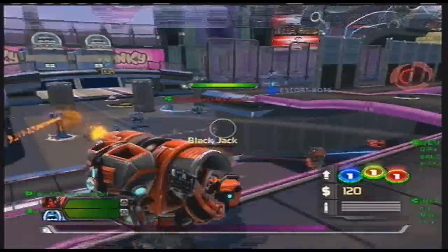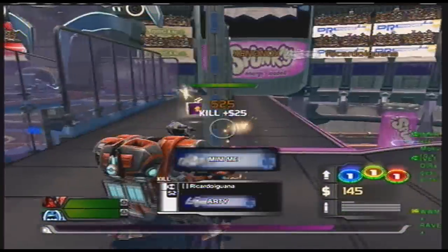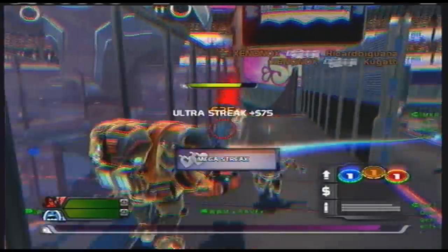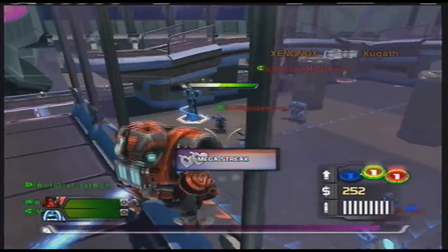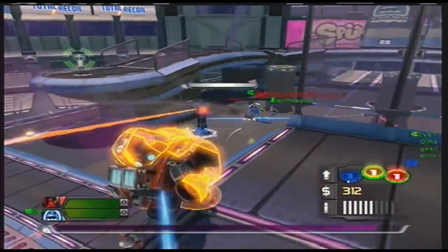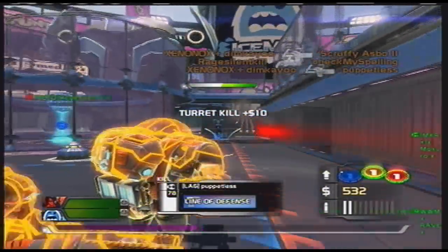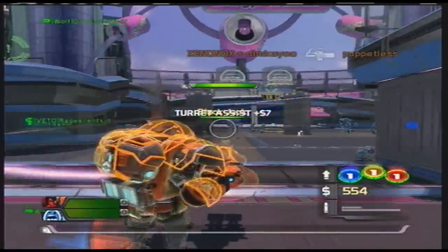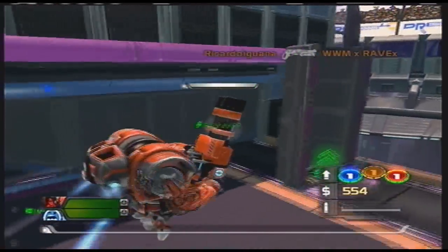As a gunner you'll find yourself using your motor most of the time because it reloads so quickly, and the distance with the motor doesn't really matter since it's explosives. Use the slam just to prevent yourself from being launched too far. Always have a juice in reserve — use it aggressively, and by the time you finish that juice you should have enough money to buy another one. Always have a juice in reserve.